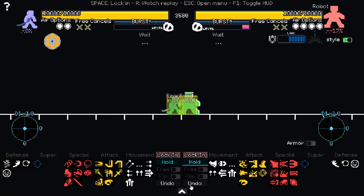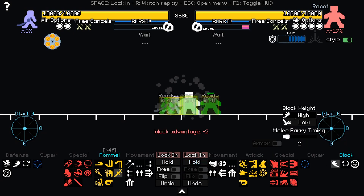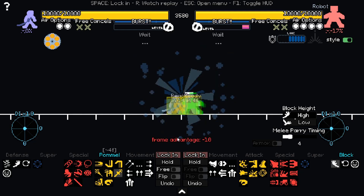To go back to the first example, where neither character has block disadvantage, we can see that Robot indeed loses. If he blocks with his block timing set to two, he'll get a minus two block disadvantage. However, if he sets his block timing to four, it will instead become a parry.